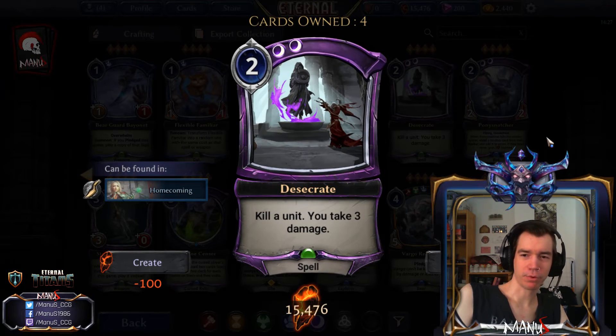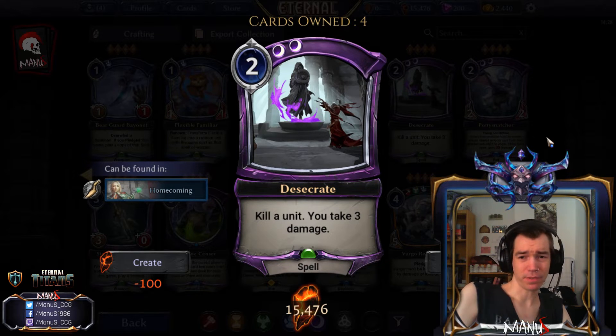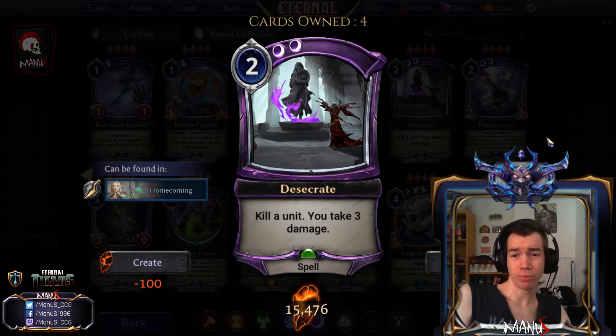Next we have the pretty cool new removal Desecrate — it costs two but requires double Shadow, so it is restricted. You kill any unit and take three damage, and it is not Fast. This is pretty interesting for a Stone-Sky aggressive deck because those decks usually can't support Combust well, but Desecrate is exactly what they want. Taking three damage doesn't matter much to them, and removal being slow is fine since you mostly just want to kill a blocker before attacking.